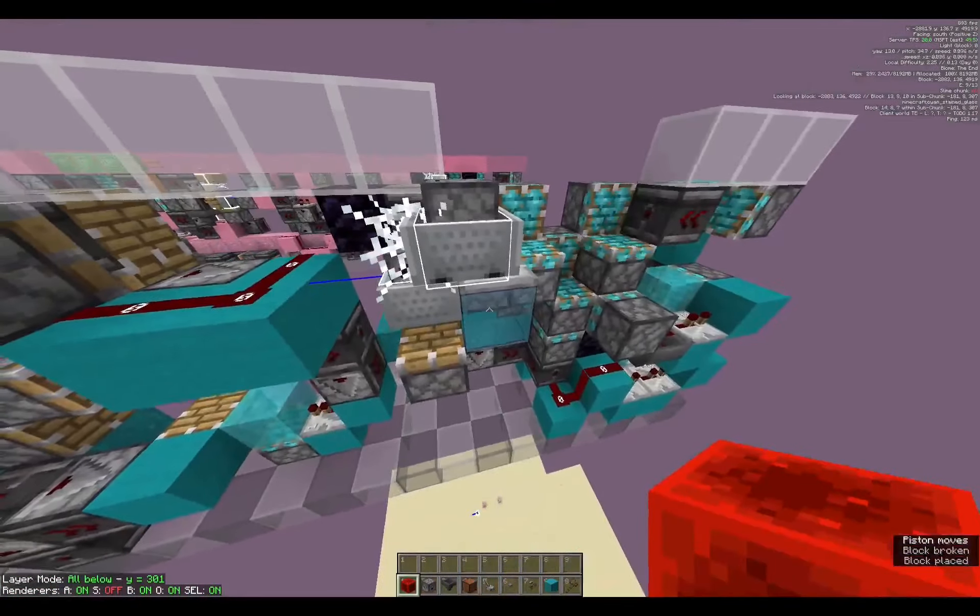Then to do these four pistons, we're going to have an observer, two across, one down — so power these two pistons. This one specifically will have an observer, observer, block here. But before it puts the block, you need to place the cart like so, slab so it doesn't go up too high, block with a plate on it. So we can power block here, glass here, combustible block, sticky piston, observer — that would take care of those two pistons.